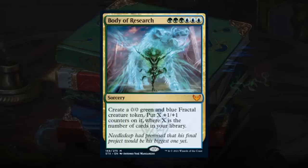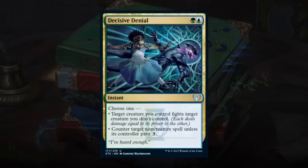Body of Research is triple blue and triple green for a mythic rare sorcery — create a 0/0 green-blue fractal token and put X plus 1/+1 counters on it, where X is the number of cards in your library. On average you can count on around 20 cards left in your library, so this essentially creates a token that can one-hit KO the opponent. The opponent must always keep a blocker back to chump block. If the opponent has removal ready it just dies, but there aren't many removal spells that cleanly handle this, and bounce spells are relatively scarce since they probably didn't want easy answers for big fractal tokens. Body of Research gets an A — very powerful, though the right answers can stop it.